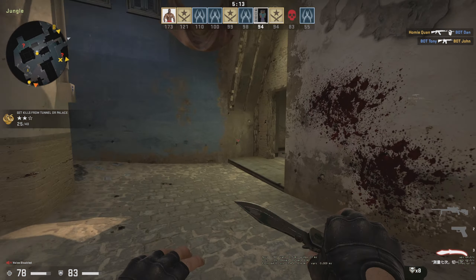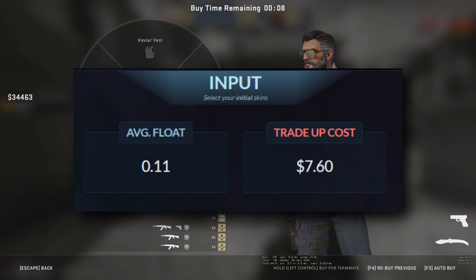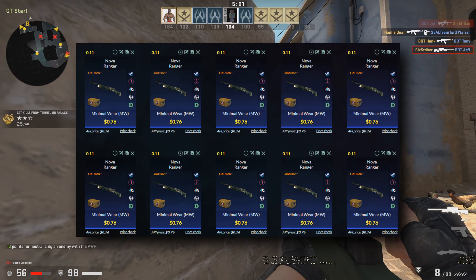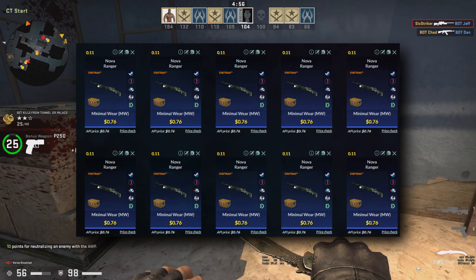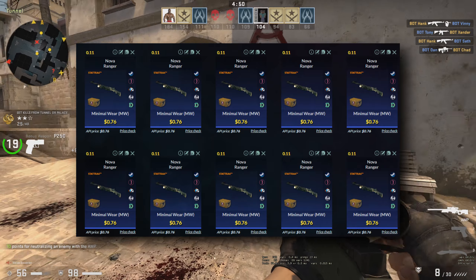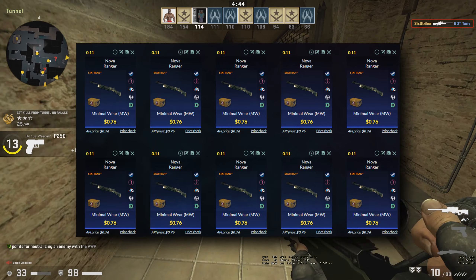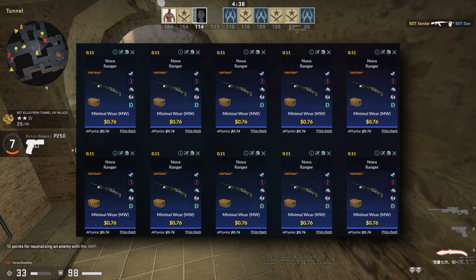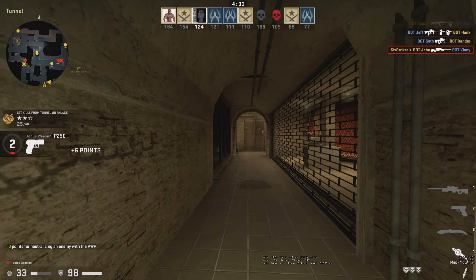The first trade-up has an average float of 0.11 and will cost you seven dollars and sixty cents. We have 10 Nova Rangers in StatTrak condition. I actually hate StatTrak trade-ups — they're very hard to do and more than half the time they're overpriced. I got this from my Discord and the skins were listed at around 60 cents, so I already bought them all, though they turned out to be custom-priced.